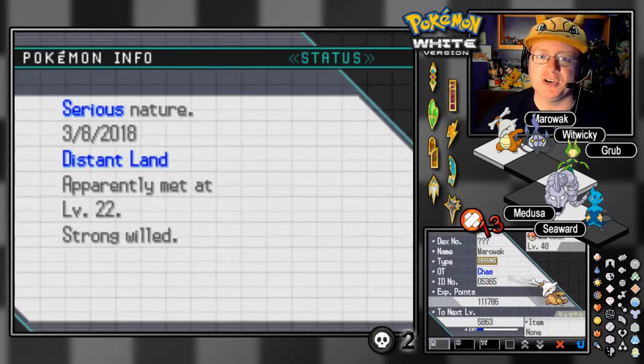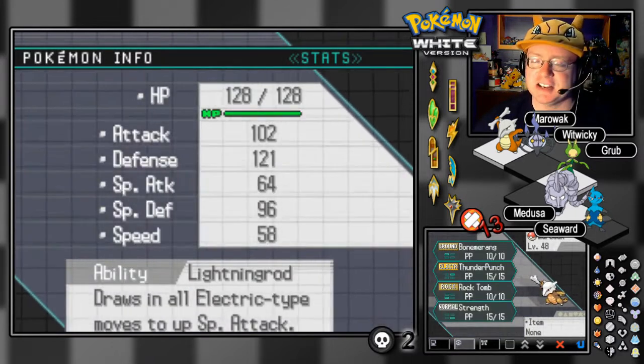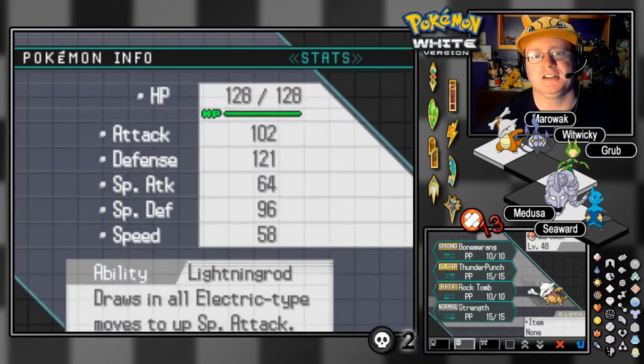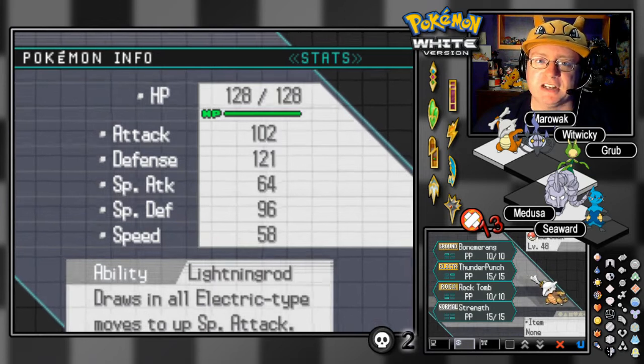Next up, we've got our Cantonian Marowak at level 48. He is a serious-natured Pokemon. He doesn't yet have the Thick Club — I did see a comment in the last video, we'll talk about that in a bit. He has Lightning Rod Ability. We have Bone Meringue, Thunder Punch, Rock Tomb, and Strength.